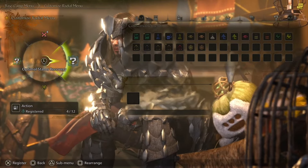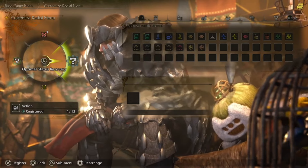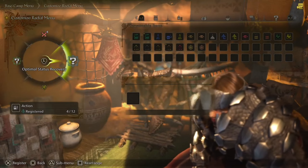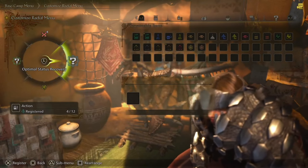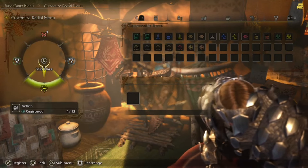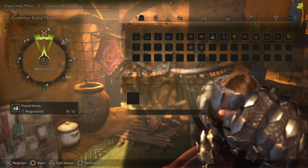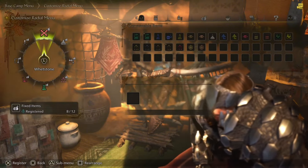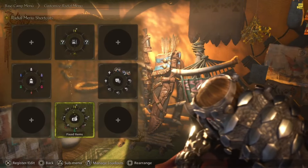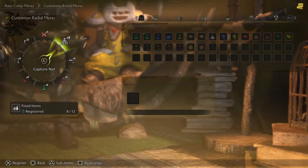The same goes for optimal status recovery — if you were poisoned, for example, it would have an antidote quickly available rather than having to sift through all items in your inventory. There's also the whetstone for sharpening and the SOS flare. On the radial menu you can also see the capture net, which lets you capture different endemic life, bugs, and even fish out in the beta.